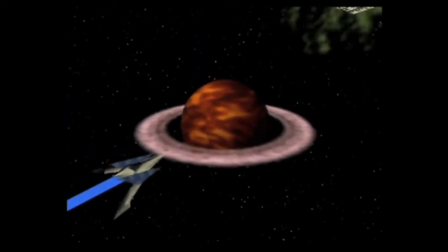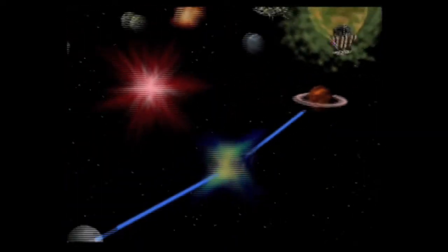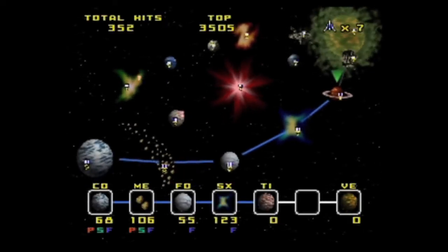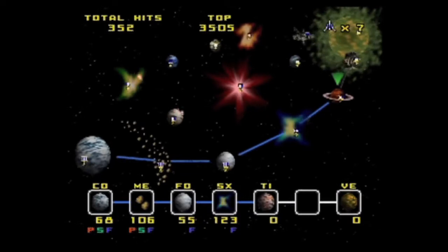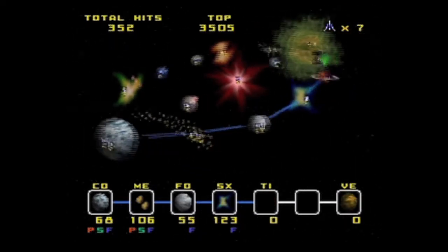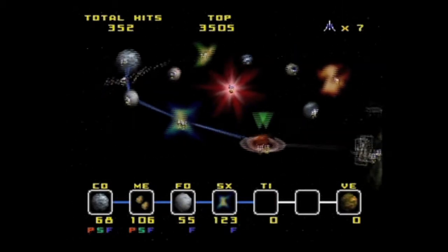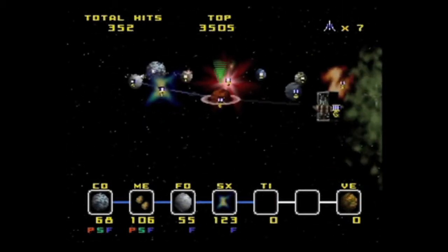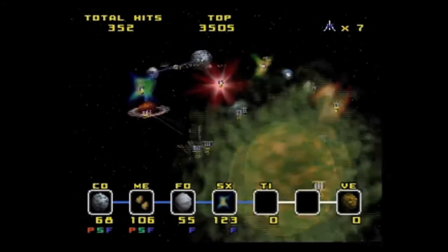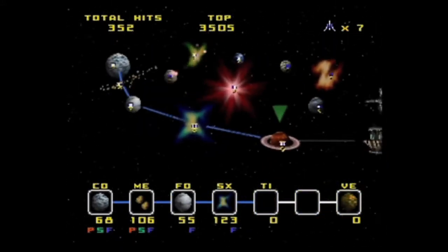Welcome back folks, we are here for part two of let's play Star Fox. We're roughly about halfway through on the easy path. Last time I went from Corneria all the way to Sector X. Now we're gonna do Titania, and then we'll go all the way to Venom on the easy path, so without further ado, here we go.